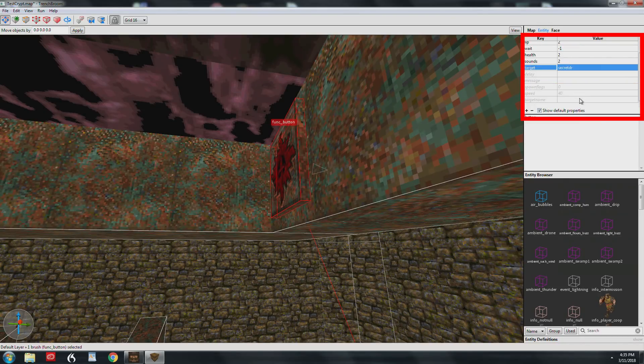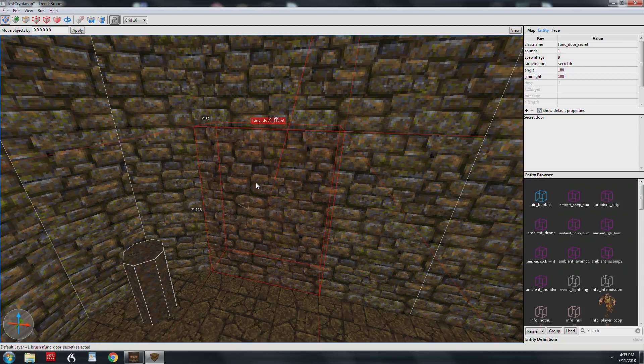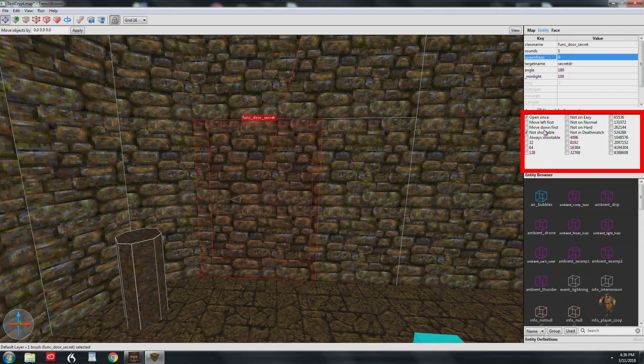It has a target, not a target name — so we're targeting the secret door. This brings us to the secret door entity. I'm not really great with secret doors; I struggled with this one so I need to do more research. It's a little bit of trial and error on secret doors. Let's go through the key values. The class name is func_door_secret. The sounds are the same as the other button — we're in a medieval world so I wanted it to sound like that. This particular entity has some specific spawn flags. This spawn flag is 'open once' and 'not shootable,' because by default secret doors are shootable — you hit them with your axe or shoot them.